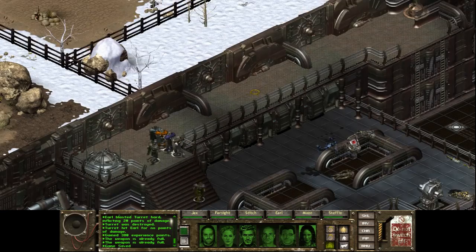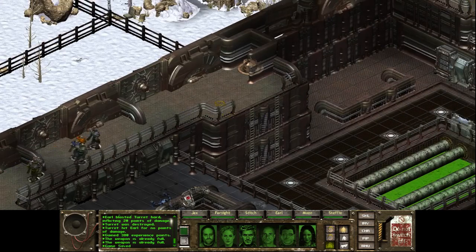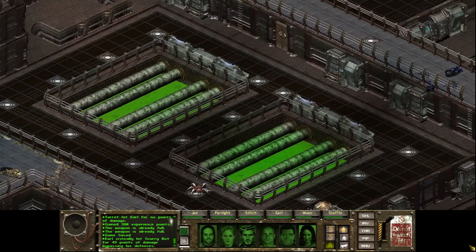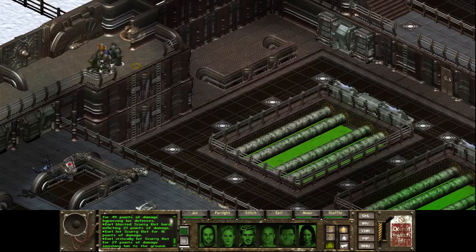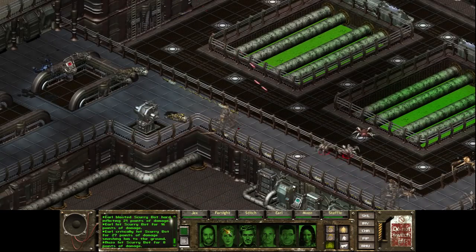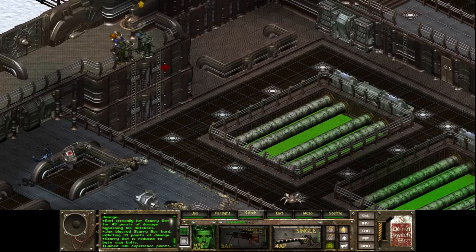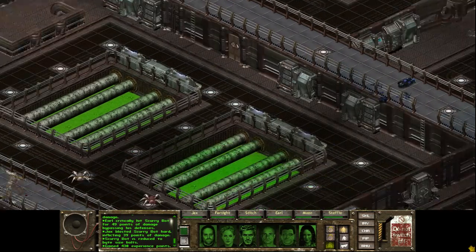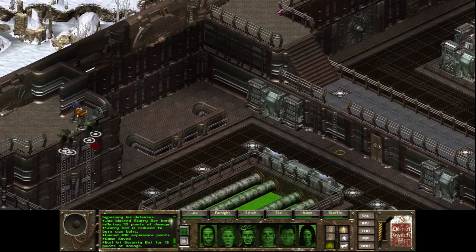That turret right there. Everything seems peaceful enough — should probably be sending Jax in with his shotgun. From up here — so we got a few scurrybots, it's okay. Gonna bring you guys over there. Are you guys using your laser rifles? Yes, you are. Stitch is now being shot at by his friends. That guy got a concussion, but he's dead. It's funny that robots can get concussed, but that's how it goes. So I think there's no... who are you shooting at?